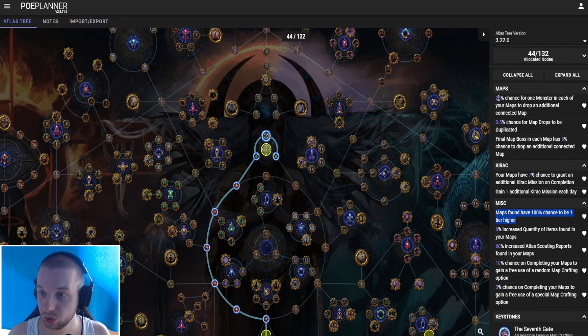So let me quickly read out what you have: 28% chance for one map in each of your maps to drop an additional connected map, 0.5% chance for map drops to be duplicated, final map boss in each map has 5% chance to drop an additional connected map, your maps have 7% chance to grant an additional Kirak commission on completion, gain one additional Kirak commission each day, maps found have 100% chance to be one tier higher, 6% increased quantity of items found in your maps, 60% increased Atlas scouting reports found in your maps, 10% chance on completing your maps to gain a free use of a random map crafting option, and 3% chance on completing your maps to gain a free use of a special map crafting option.